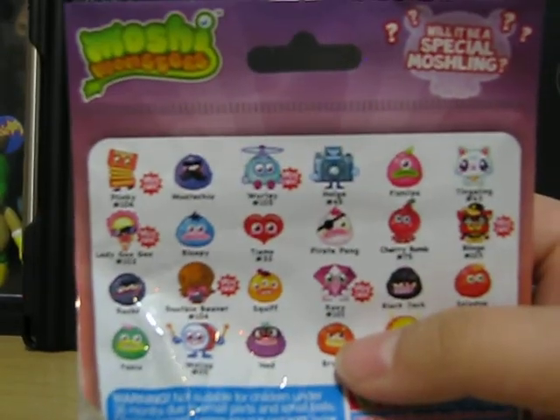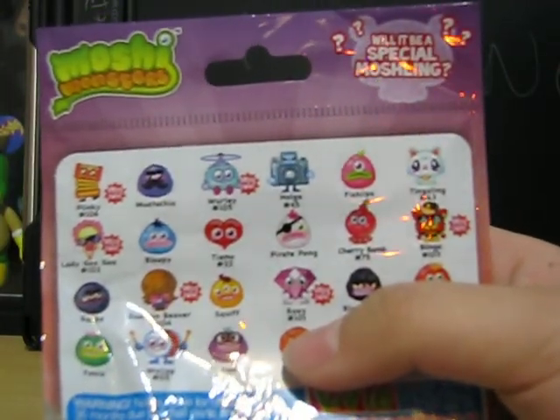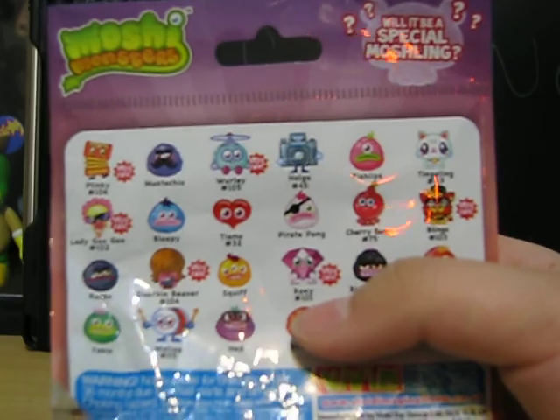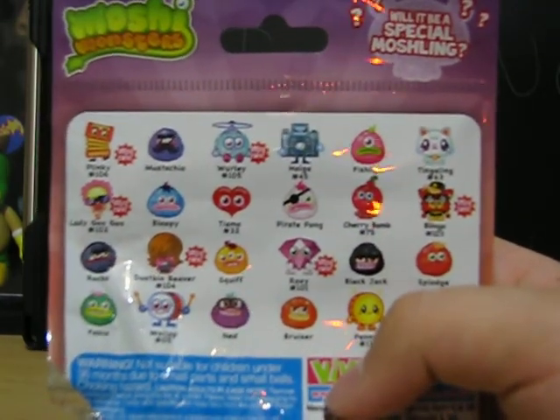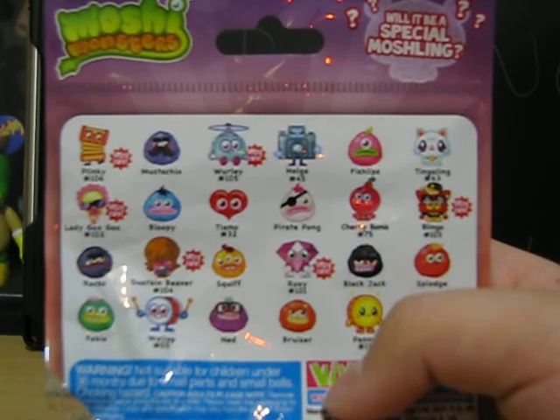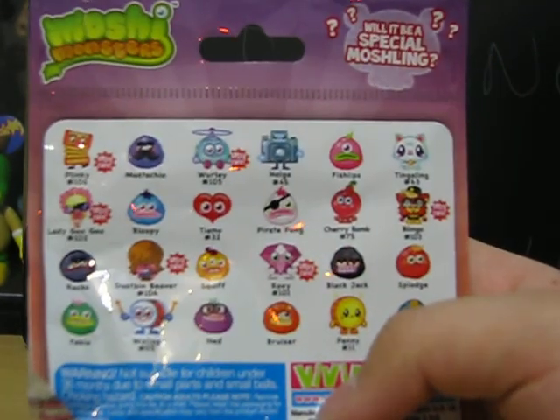So we have Plinky, Mustachio, Whirly, Holga, Fish Whips, Tingling, Lady Goo Goo, Loopy, Tiamo, Pirate Pong, Cherry Bomb, Blingo, Rocko, Dustbin Beaver.